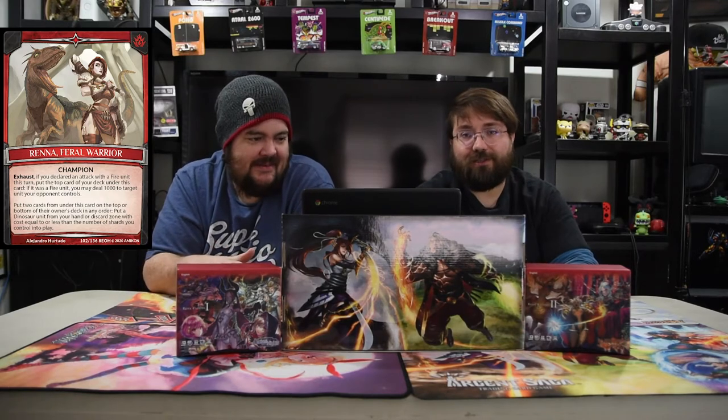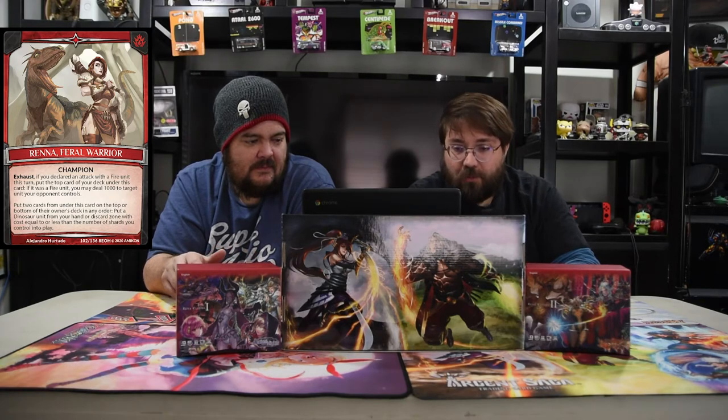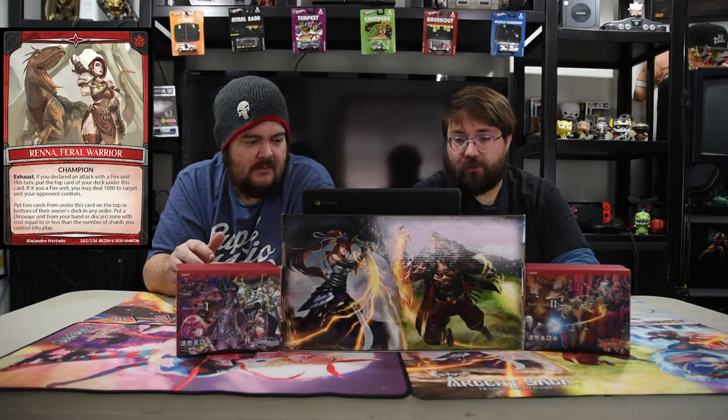She has more: put the top two cards of this card on top or bottom of the owner's deck in any order, so if you needed something you can immediately put it on top. Then put a dinosaur unit from your hand or discard with cost equal or less than the number of shards you control.